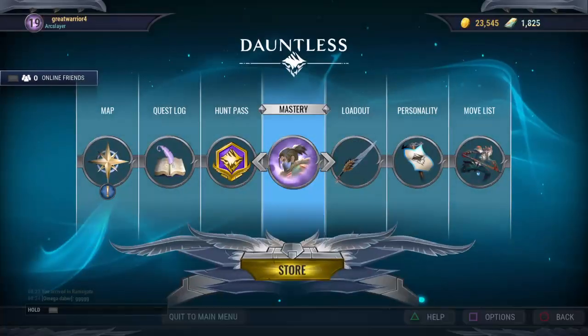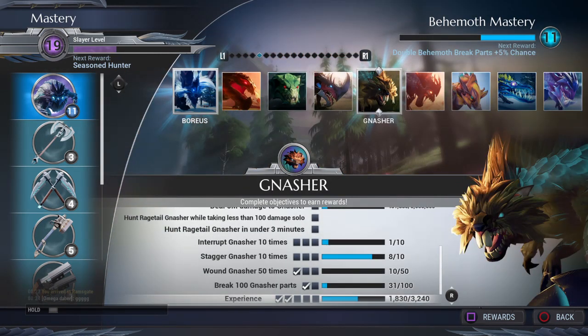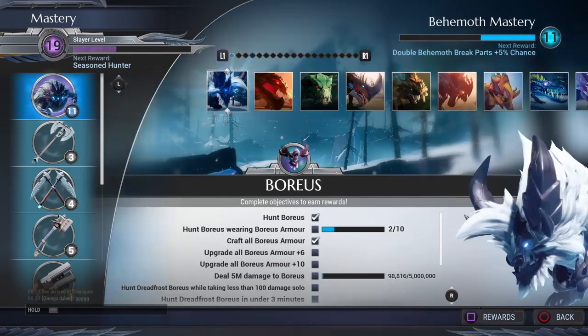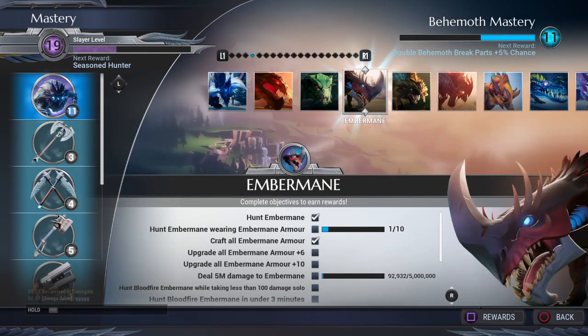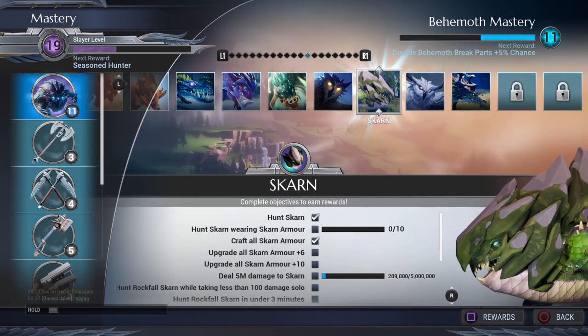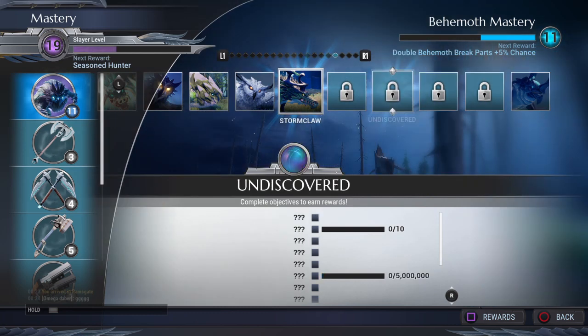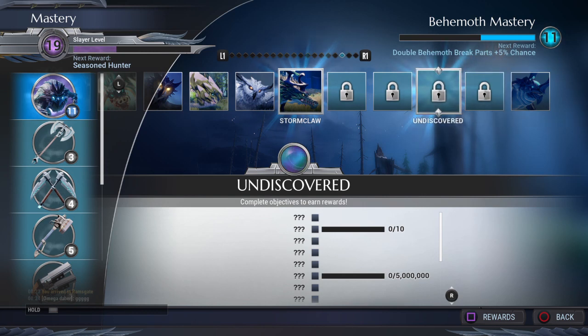Quick update on my level: I'm currently level 19 and I haven't really been focusing on mastery level yet — just been making and getting stuff. Monster-wise, I've unlocked: Boreas, Charog, Drask, Embermane, Gnasha, Helion, Caraback, Nazarga, Pangar, Quillshot, Shrike, Skarn, Scrave, Stormclaw, and Volumia. We're still missing four monsters — I believe that's Shroud, Resikiri, and Riftstalker, which are the two end-end-game ones — plus a fourth I can't quite identify. But we're making good progress.